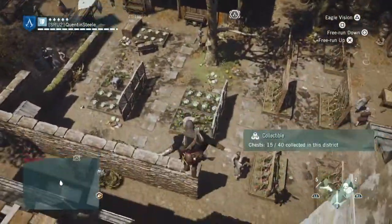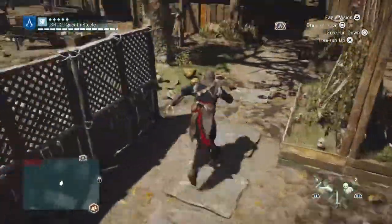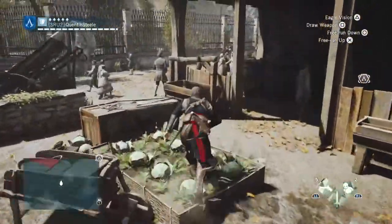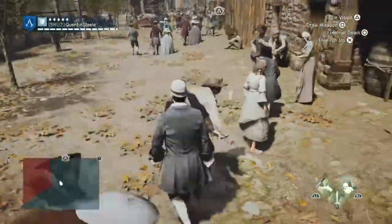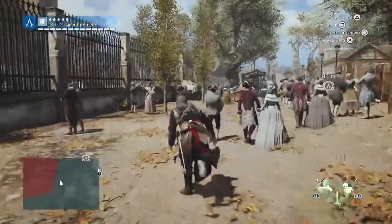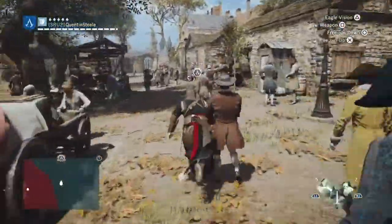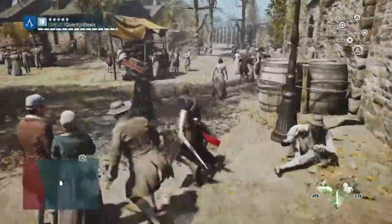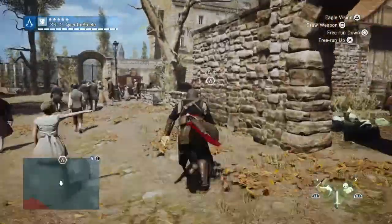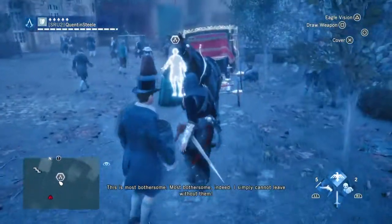If you want to prevent grinding from being a pain, this is the best way to handle this. Your sync points don't detect everything when you get up and synchronize. So running around while you're doing missions will reveal chests and items you did not previously know were there — items that did not show on the map. Your map doesn't detect very far, so if you see one, go ahead and grab it.